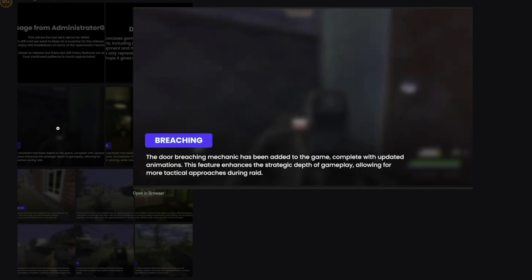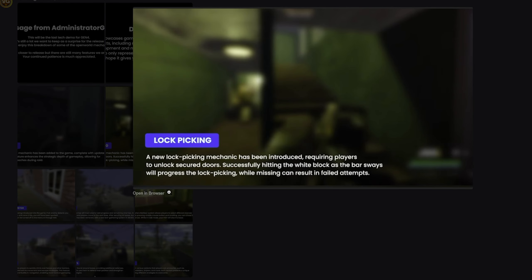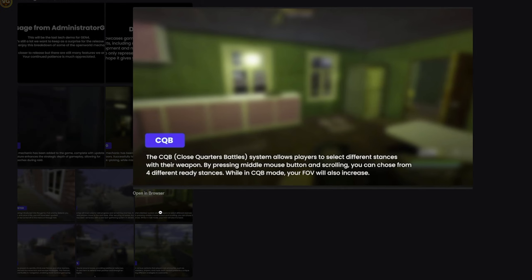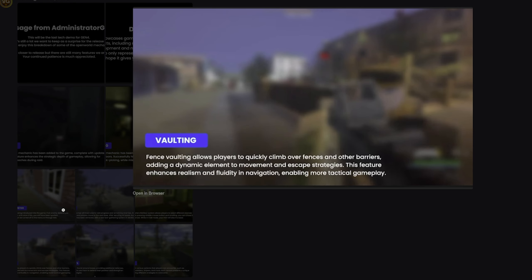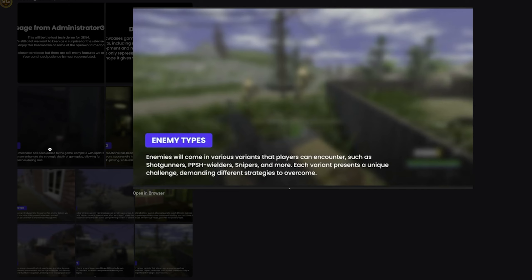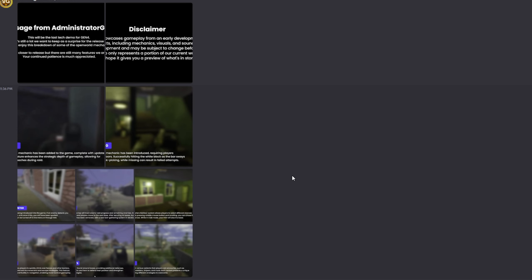The topics covered are: breaching — more breaching animations and things you can do for doors; lock picking, which goes along with that; a detection meter for AI; a raid bar showing how much progress you have taking out enemies at open world bases; a CQB (close quarters battles) system that lets you move your gun up, down, and around your screen so you're not aiming at the back of your teammate's head; vaulting — an animation to jump over certain walls; fixed turrets around bases; and different enemy types that come in various waves.